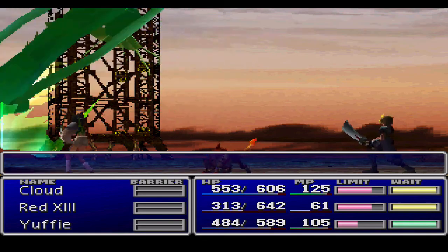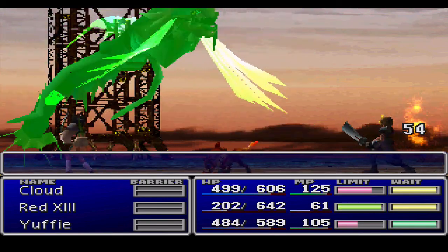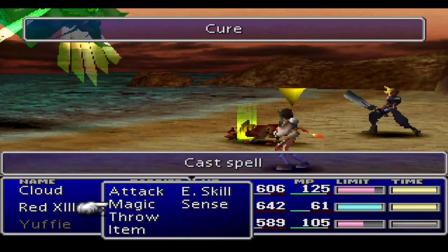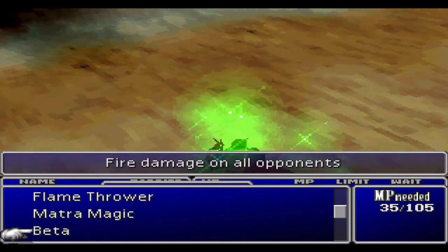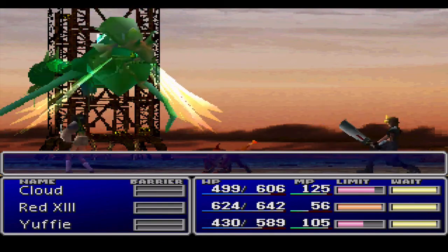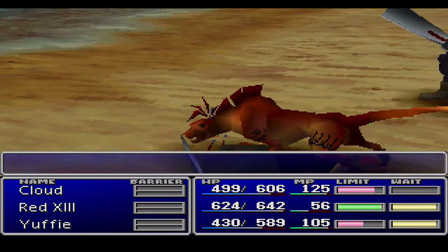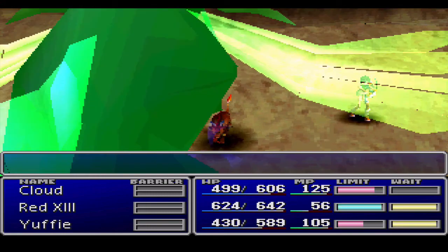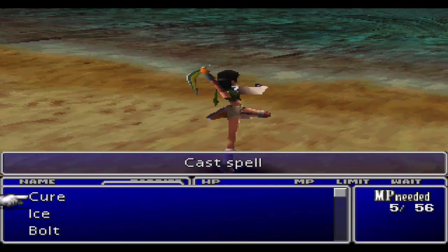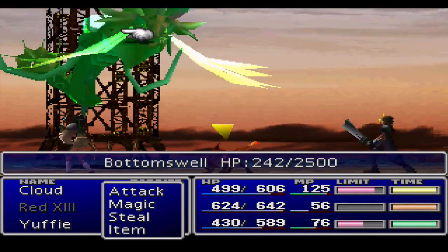This guy's kicking my ass here. And another limit break level for Red 13 — I like that. If we're lucky, we might see a level 2 limit break from Cloud. He's got the enemy skill and it's gonna use Beta. I'm sure it will be quite good. And then we do the limit break there. This guy's got about 2500 HP, so you just want to keep using the attacks against him. Let's see how much damage we can do here with Beta. Yeah, a couple more hits and he should be dead.